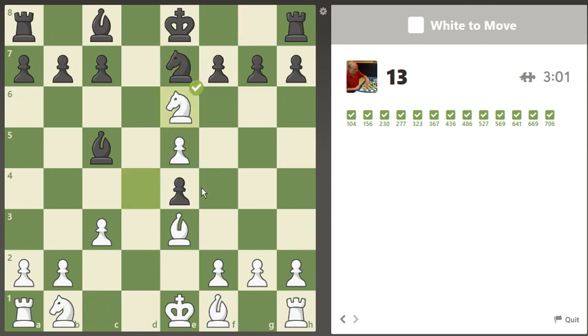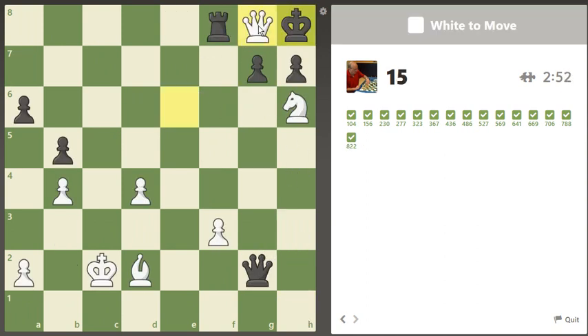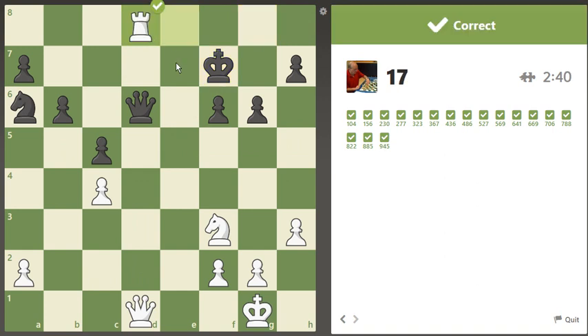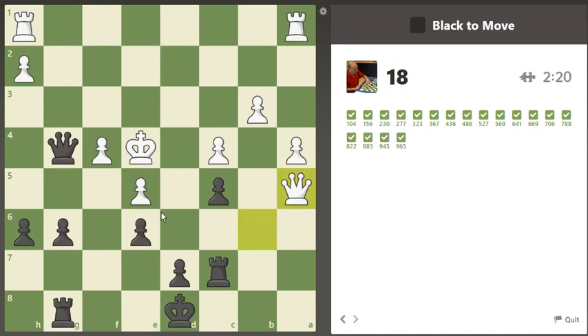I can just take the queen, but let's go for the king. Now we're going to sack the queen, and checkmate. Now we're going to deflect the rook from protecting the queen. He didn't fall for it, so I have to come up with another move. Oh, we just used the x-ray defense. How about bishop g5? Yeah, that's the move — now we're going to win the queen. I want to look at this one afterwards — that was the 965 puzzle.